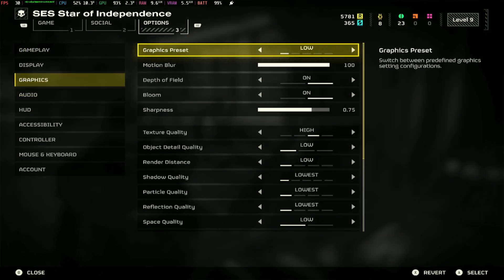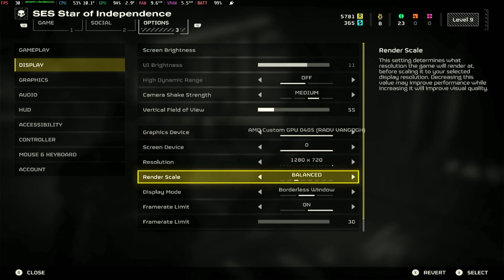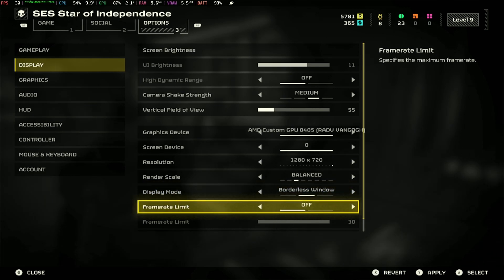This first setting is for the best performance and it's quick and easy. Head straight into Settings, Option 3, and right down to Graphics. Setting the Graphics preset to Low will get you the absolute best performance that you can expect. Also, head to Display and make sure that frame rate limit is turned off so that you can see clear past the average 30 FPS for better frames.